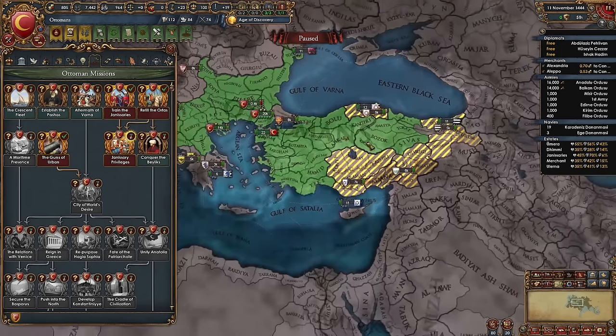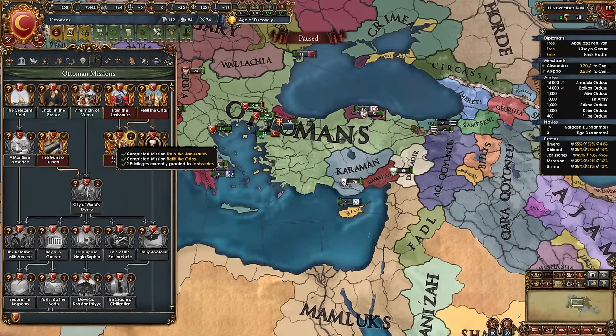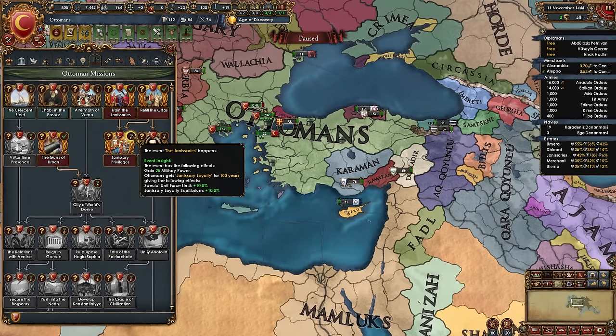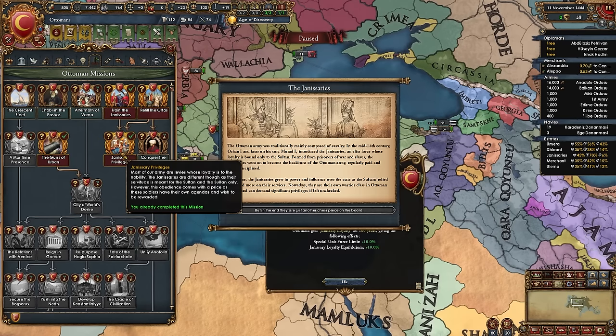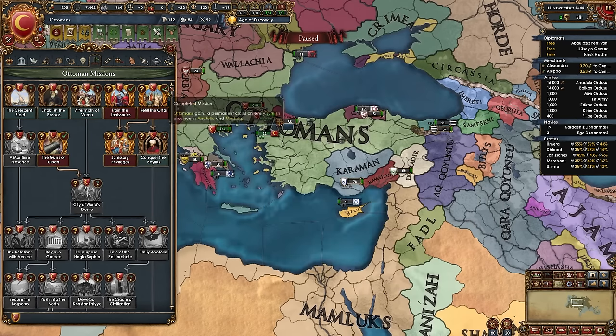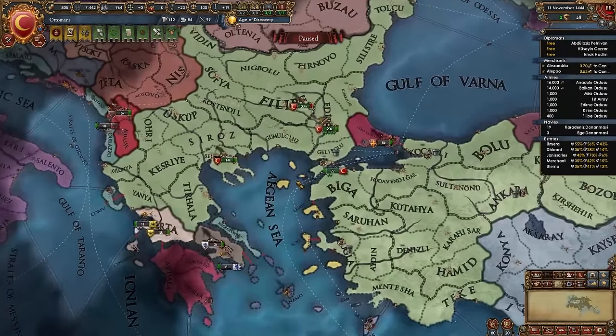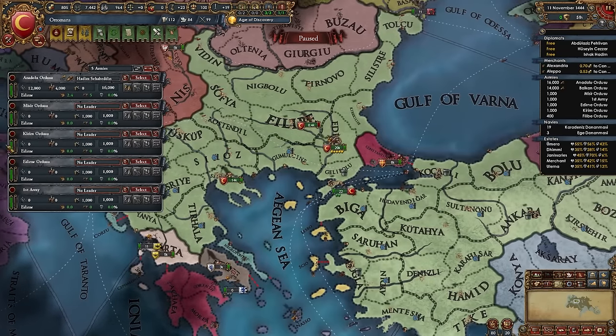Because we've given the Janissaries two privileges already, we can also take the mission Janissary Privileges, where an event fires and we gain some Janissary force limit, loyalty equilibrium, and 25 mil points. That's four missions done before we've even unpaused.